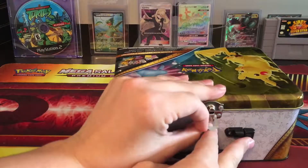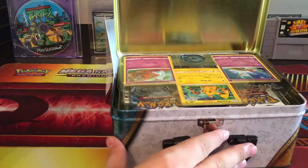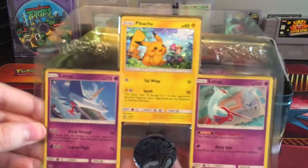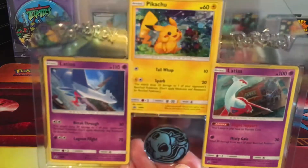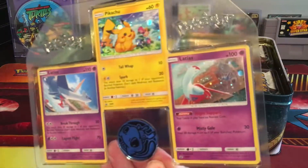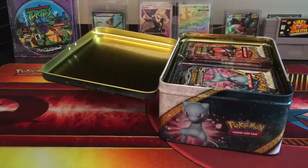I'm getting a nice treasure chest opening. I've got some nice cards — look at those promos. We've got a nice Pikachu, a Latios, and a Latios. We've got a nice Mew coin.